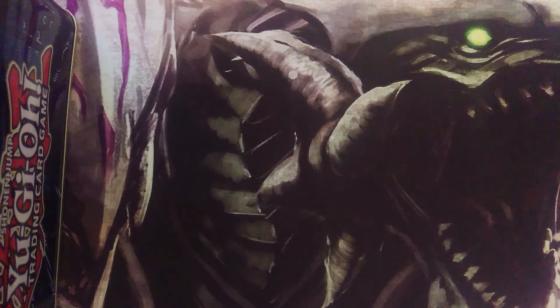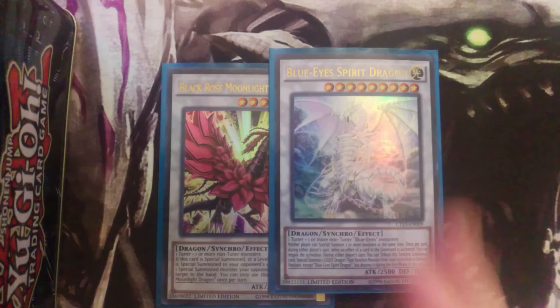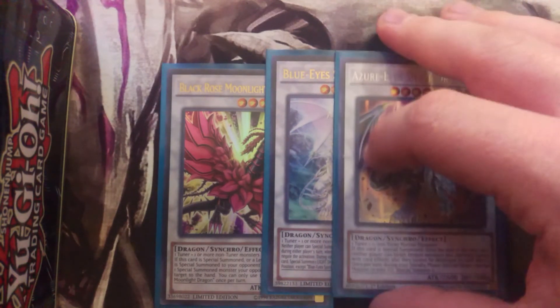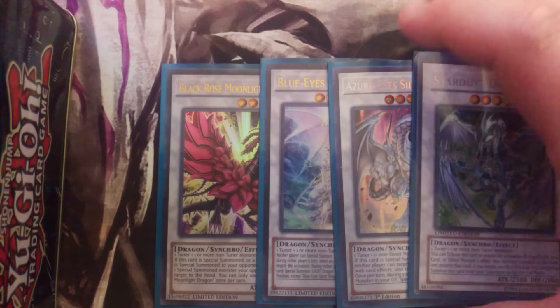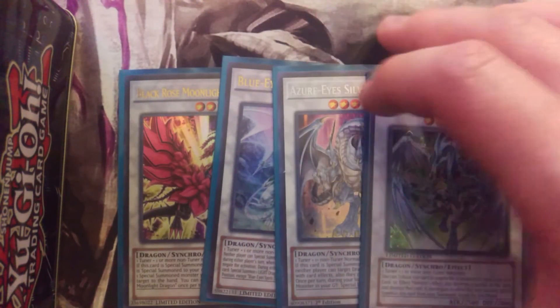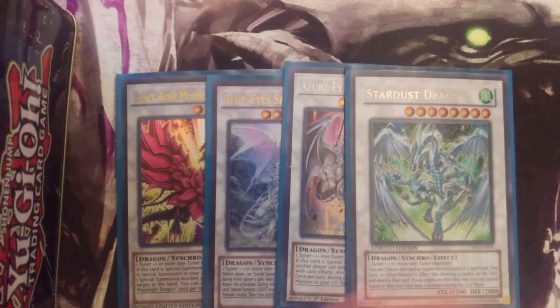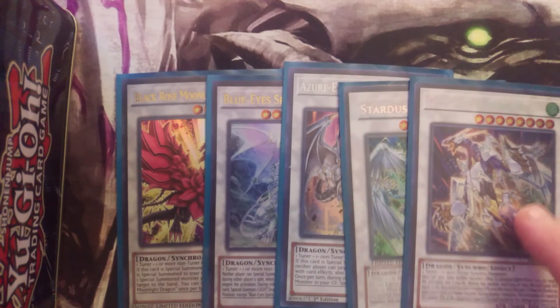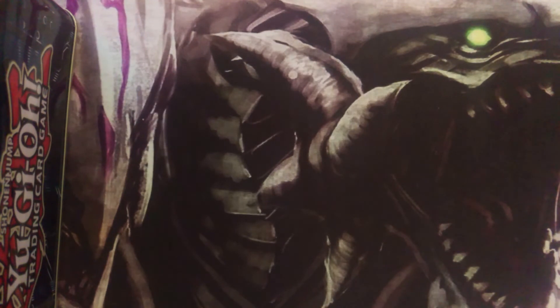Now for the extra deck. Starting with the synchro engine: one Moonlight Rose Dragon, one Azure-Eyes Silver Dragon to bring out with Moonlight, one Stardust Dragon because he still has great negation ability and is easy to get out, and one Crystal Wing Synchro Dragon. You can turn a synchro into either Stardust or Crystal Wing using Moonlight as an intermediate step.